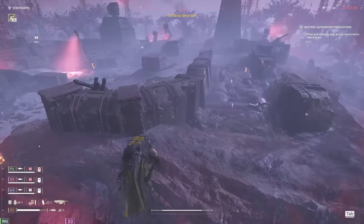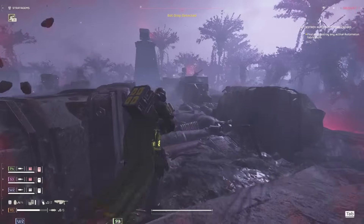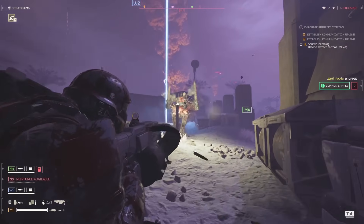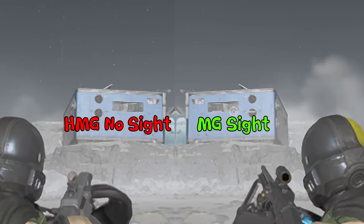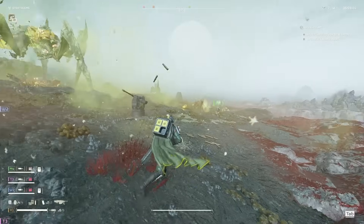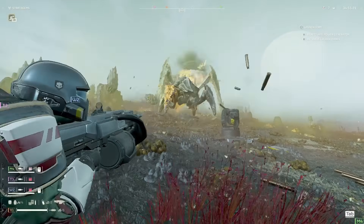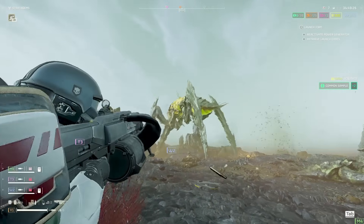It probably doesn't help that the sight and where the bullets land don't even line up. This can happen in games where the target is too close, as the sight sits above the barrel, but at some point they should line up. When aiming the Heavy Machine Gun in third person, there is no sight in third person view. So there is potential that the gun is bugged and will get fixed at a later date — which could also be why I didn't notice any difference with the recoil-reducing armor. I have no way of proving whether the missing third-person sight is intended or not, so just keep that in mind.